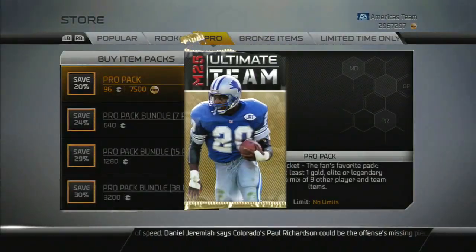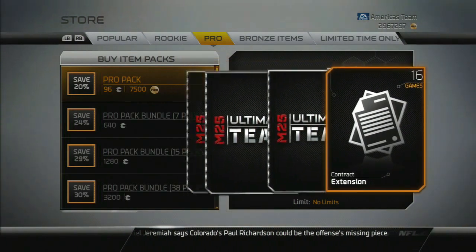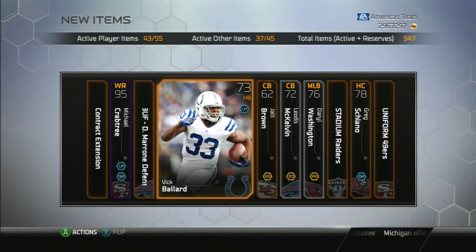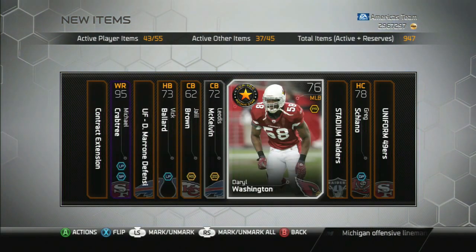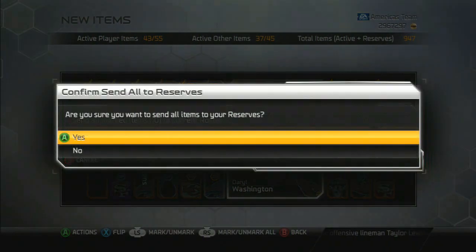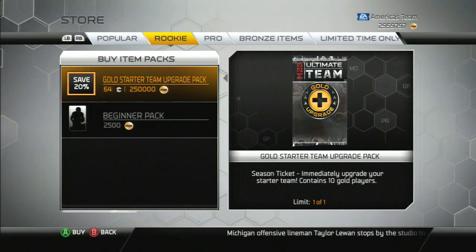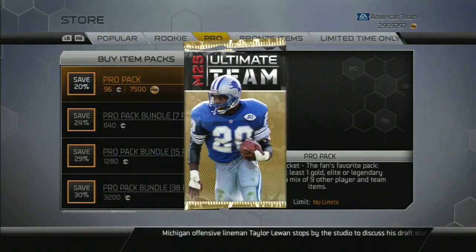I still got like 2 to 3 million but at the rate they're releasing content and these crazy cards, I gotta spend heavy on Emmitt and Troy Aikman. I'm gonna be low on coins — I gotta get my coin game back up, start running coin games on the 360 again, get my PS4 coins up.